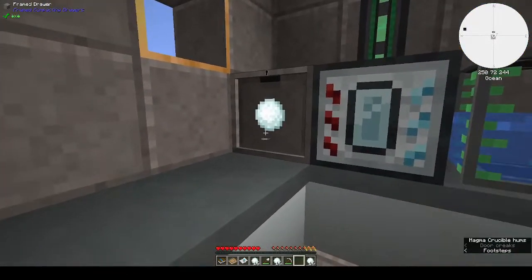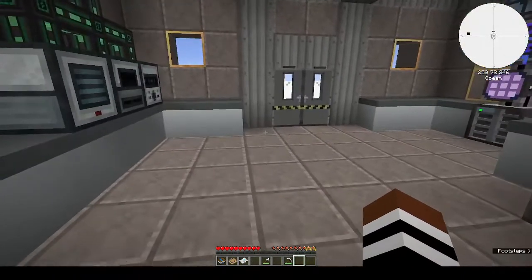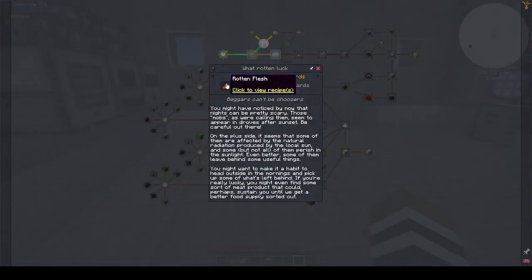Let's put our snowballs in there so we've got water processing nicely. And let's see what we get for our not-so-goodium chunks - no rewards. 'Beggars can't be choosers. Those mobs appear in droves after sunset - be careful out there. On the plus side, some are affected by natural radiation from the local sun and perish in sunlight. They also leave behind useful things, maybe even a meat product to sustain you.'